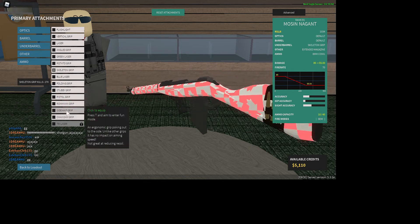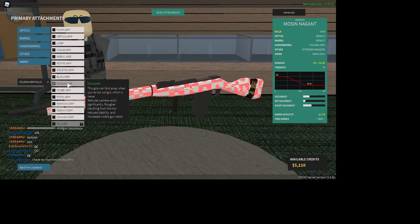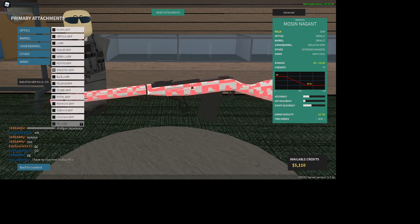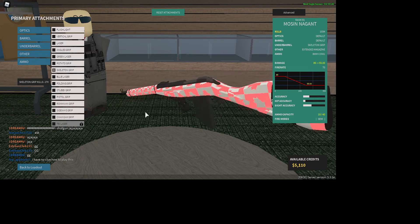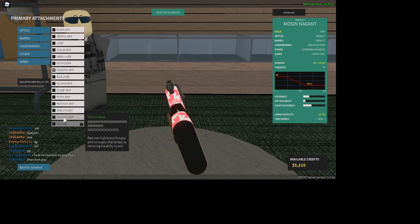With grips, there's really three ones that matter. They're different for different guns, but I normally like skeleton grip, folding grip, and stubby grip. Skeleton grip just makes you zoom in — scoping faster. It increases your ADS time.